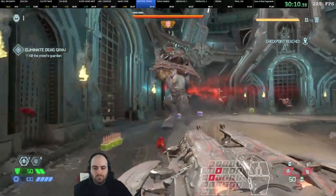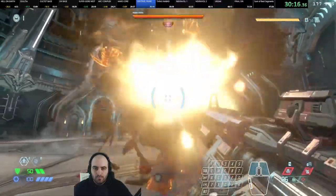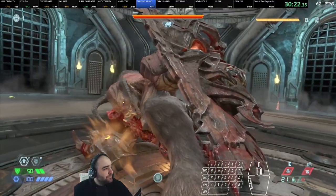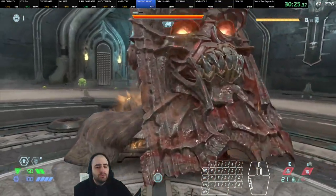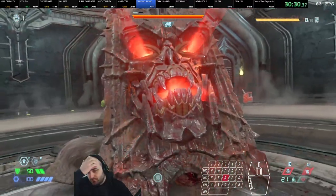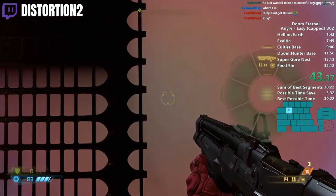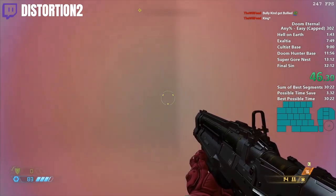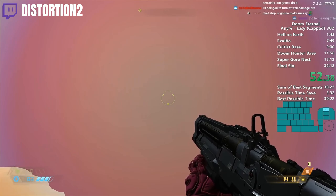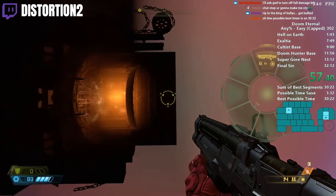And it changed things. Perfectly simulated free scrolls are much more consistent than a human attempting to time them properly on their own, which creates a world where slope boosts are now consistent at max height. Combo this with a new trick involving built-up speed from these boosts and bhopping, and you have full level skips — much like this one on Hell on Earth, the first level of the game. My angle was kind of bad... this might work.